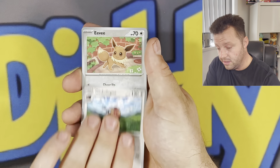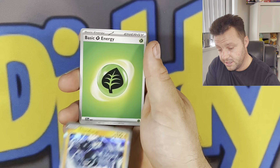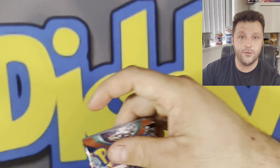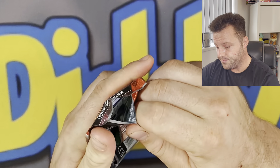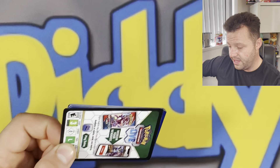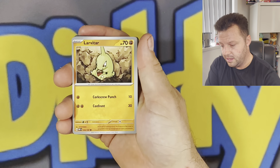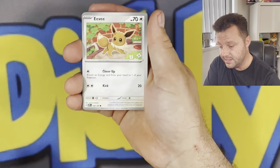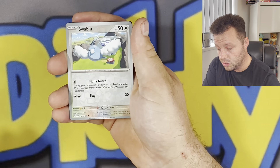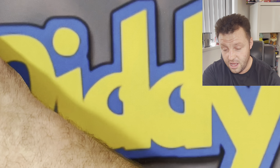Oinkcologne, Eevee, a nice Ninetales, a Thundurus regular holler. Still pulling from the right hand side of this booster box — we're at a hit, we'll take it. Magnemite, Eevee, Pokémon League Headquarters, Lunatone, Tatsugiri, Toadscool, Swablu, and a hollo Toxel. We're not doing very well so far on the hits.